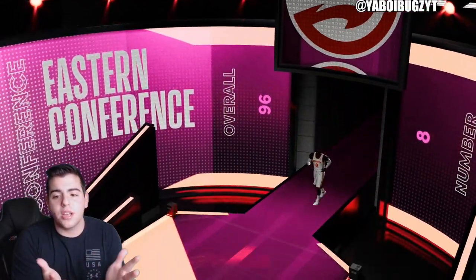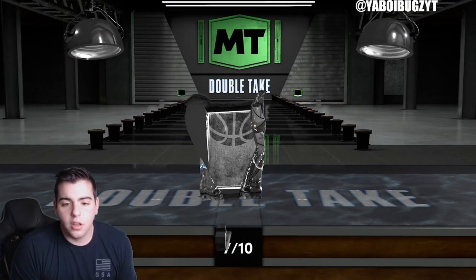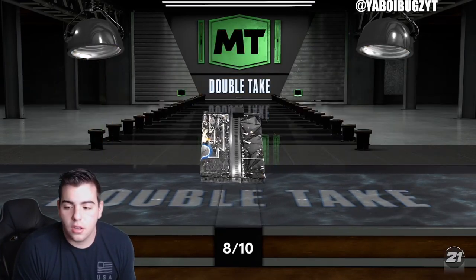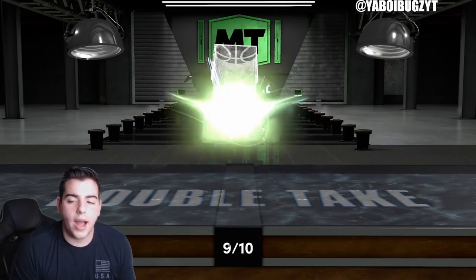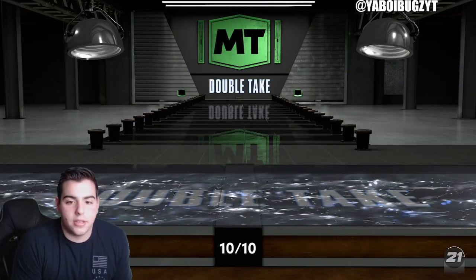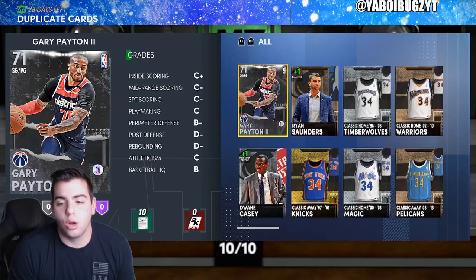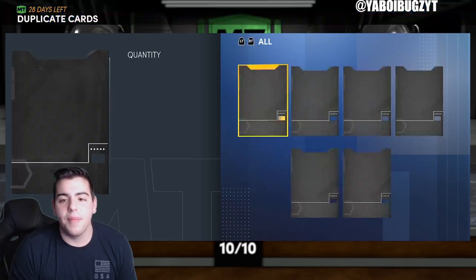My packs are absolutely insane — if you've been watching for the last week, you know. This is crazy — we just got Dwight Howard! I think we're gonna do some gameplay. We just got Dwight Howard and Karl Malone — oh my god. You can't even make this up anymore, this is just crazy. We literally just got so many good pulls again.